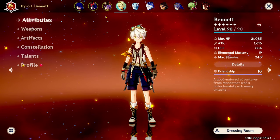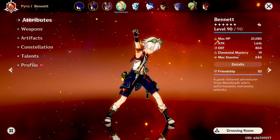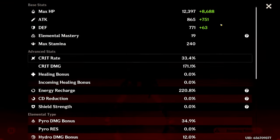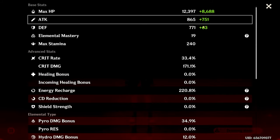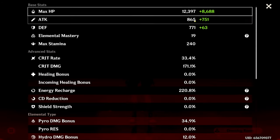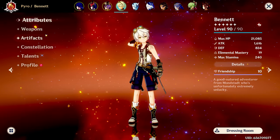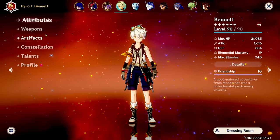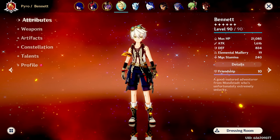You can see how great of an attack buffer Bennett is — great at healing, great at attack buffing. What a lot of people may not realize is that it's the white number that matters, not his overall attack like it is on Jean (whose healing is based off overall attack). It is specifically the base attack — the white number. Hopefully you forgive me for not turning on the camera; I don't feel well. If you have questions, leave them in the comments and I'll see you in the next one.